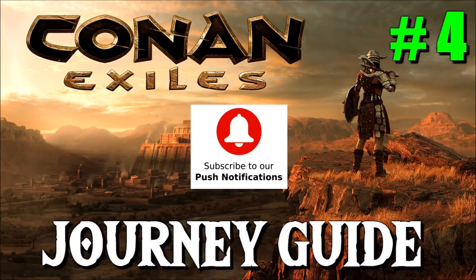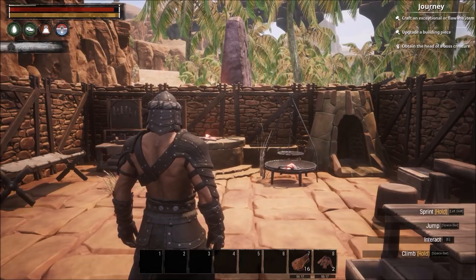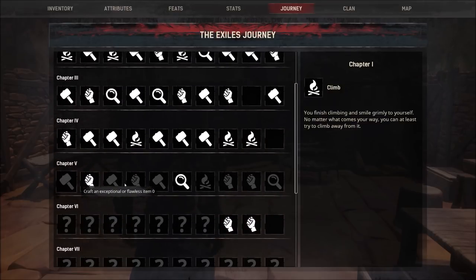Okay people, welcome to episode four of my journey guide for Conan Exiles. In today's episode we are going to cover chapter 5 of the journey. You will see that I've already unlocked two of these — one is 'Destroy the Abyssal Remnant.' I actually did an entire video on the Dregs dungeon; at the end of the Dregs dungeon you have to fight the Abyssal Remnant, so just check that video out. It's going to be in a playlist called Conan Exiles Dungeon Guides.